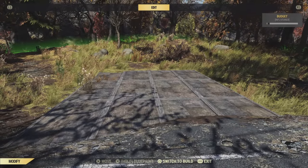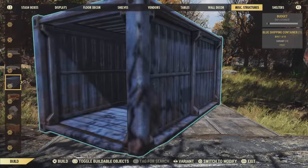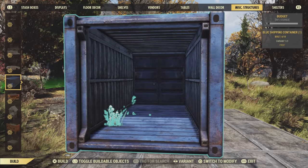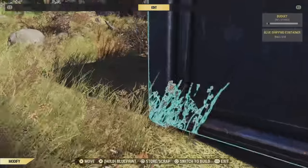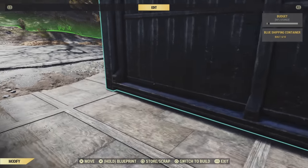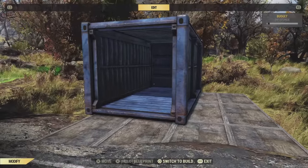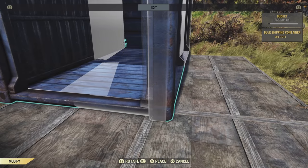Now you've got your foundations down, we can move on to the next step. This is going to involve moving this blue container around until it sits on two foundations so you can build walls around it. It can be quite fiddly — much akin to trying to grab a slippery seal — but you will get there eventually. You also want the front of the container to overhang these two foundations, the ones that are clipped into the ground a little bit, so it's going to be a little bit further forward at the front than it is at the back. Just look at the bloody video.